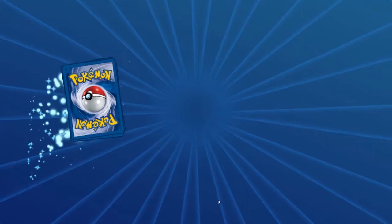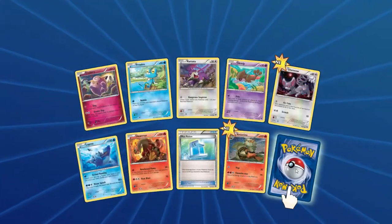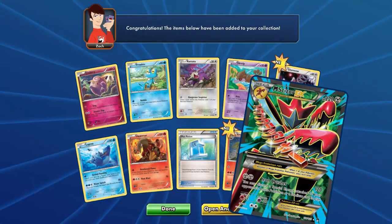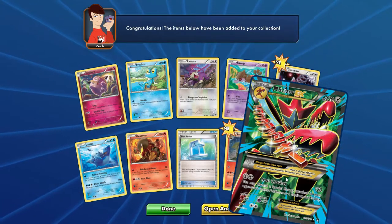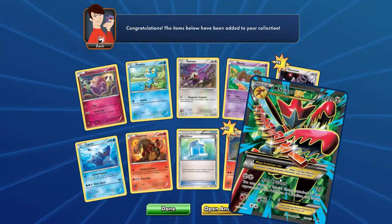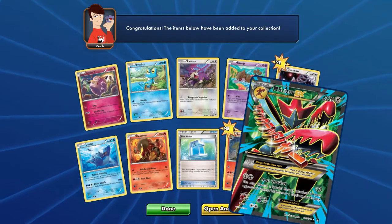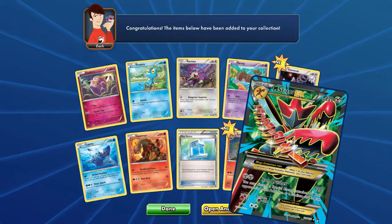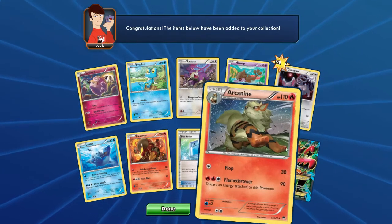Alright, next pack — hope for the best. Glameow, and Mega Scizor EX Full Art! Good lord. This has been half a booster box of just magic for Breakpoint. Wow. It's a very nice Full Art too — I love the green and red and grey and blue, it's all so much contrast and it's beautiful.